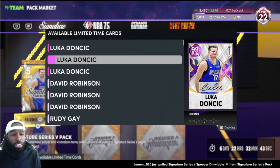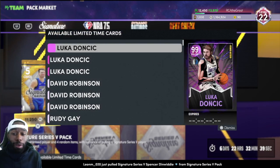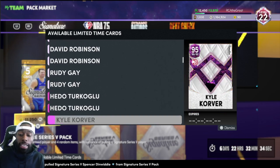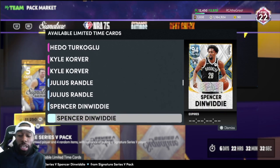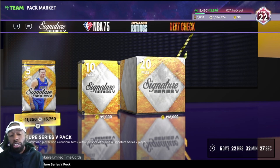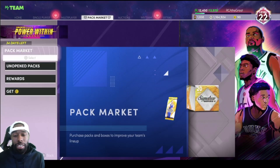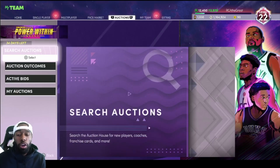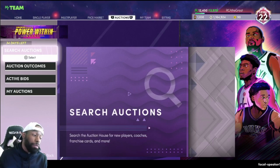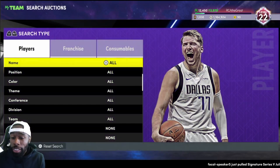This is not a budget card video — this is not like the lowest MT you can spend. These are just cards you should be able to spend a good amount of MT on, and the value they give you is on par with some of the best cards in the game. You don't need to spend a million MT to have good cards. We had this Luca just come out — we're getting Luca — but let's talk about David Robinson, Rudy Gay, Hedo Turkoglu, Kyle Korver, Julius Randle, etc. Let's head over to the auction house, look at some prices, and talk about a top 10 list — though there's no particular order. Leave any cards you think are undervalued in the comments below.